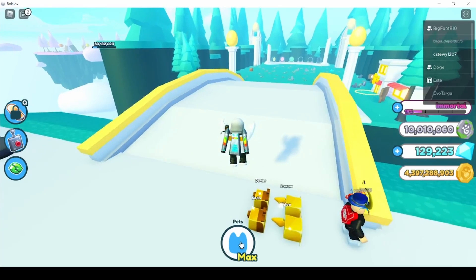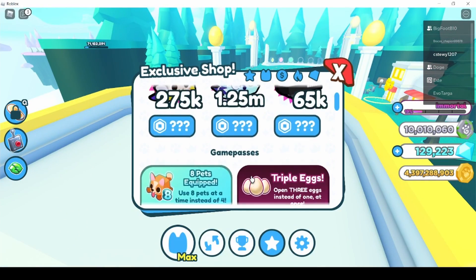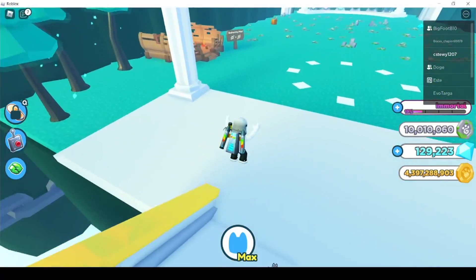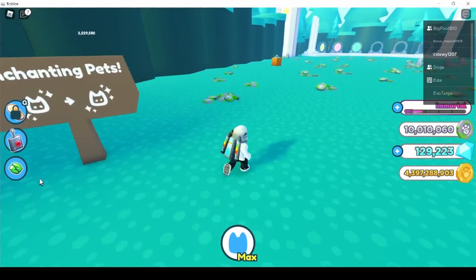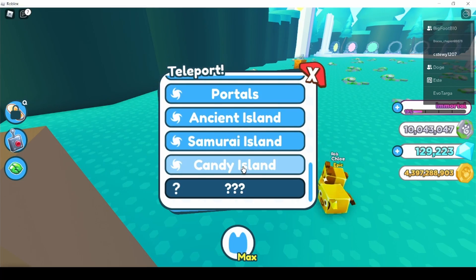They also added the royalty enchantment, which is really overpowered. If you go to the exclusive shop, you can see it — a pet with royalty does plus 100 damage, earns plus 100 more diamonds, and moves 50% faster. Two times diamonds and two times damage is really good. You can get it from enchanting or hatching pets.